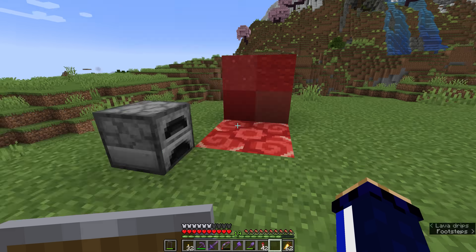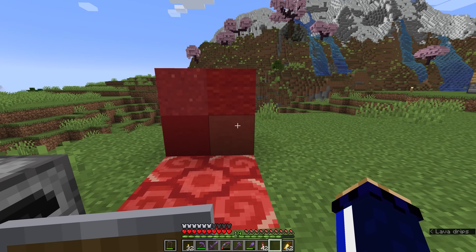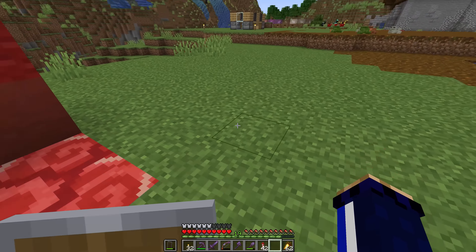I'm not going to go this in depth for every single colour, but we are going to arrange all 16 colours of glazed terracotta, concrete, and their respective terracotta and wool blocks over here so you can see what each of them looks like. I'll come back in a second once I've done that because I've got a lot of crafting to do.